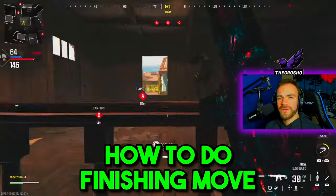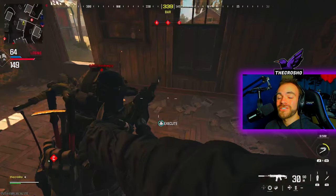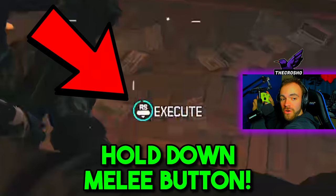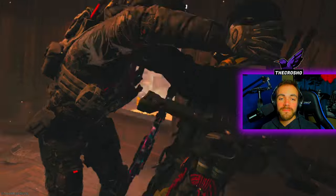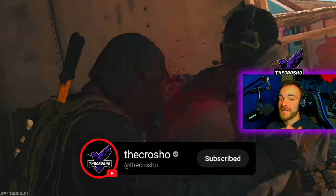Pay attention — how to do a finishing move. Starting off easy: you have to knife them from behind. But even more importantly, you have to hold down your melee button. For me, I play default on controller, so I have to actually hold down my right stick. If you play tactical, you hold down your beat button. If you're on keyboard or mouse, you hold down your melee key. The key thing is you have to do it from behind — the enemy has to be facing the opposite way, as I just showed you.